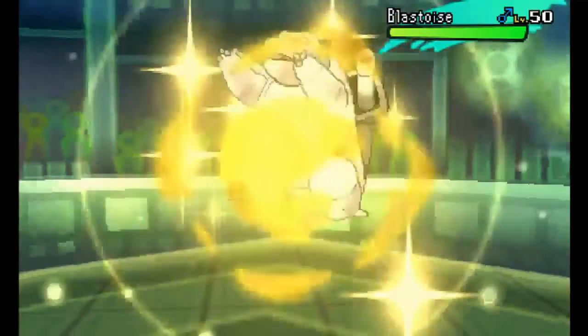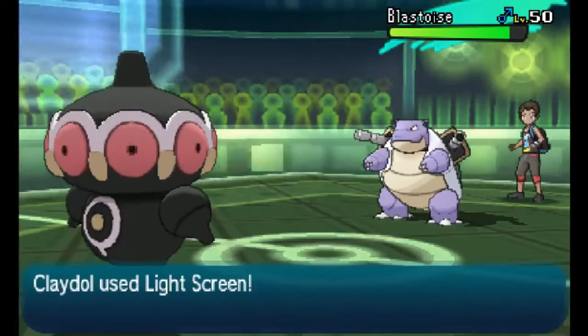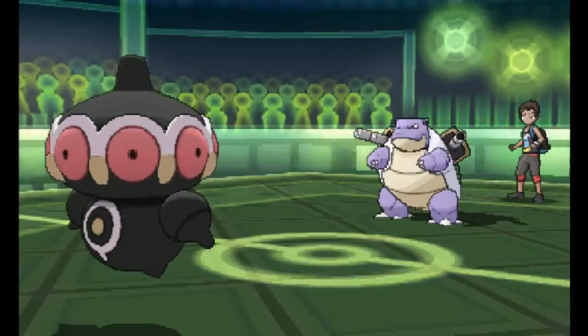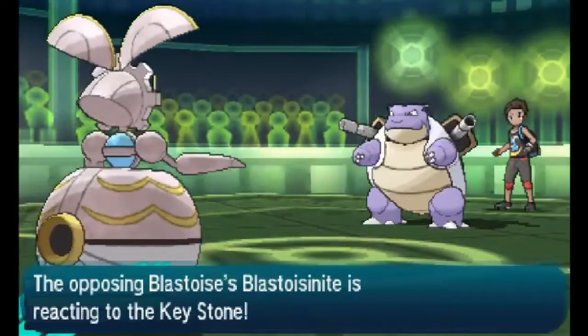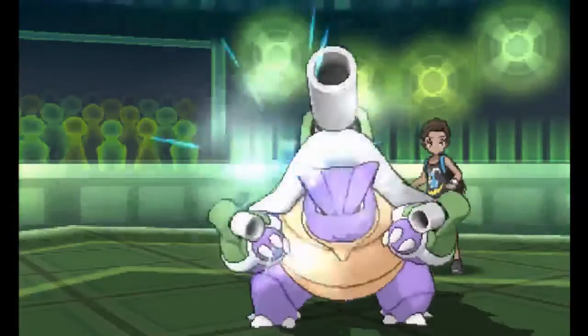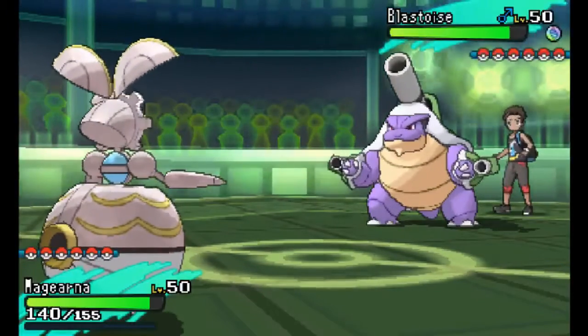He's going to switch out his Alakazam and bring in his Blastoise. I'm pretty sure this Blastoise is probably wanting to go for Rapid Spin or something, so here I'm just going to set up the Light Screen. That was mainly for the Alakazam, but since it's switched out, I'm still in a good position because most Blastoises are special attackers. I'm expecting the Rapid Spin first turn, so I'm going to go into Magearna just in case. He's going to Mega Evolve - Mega Blastoise has a really, really good special attack stat - but with Light Screen up it's not going to be doing that much. He ends up going for Ice Beam instead of Rapid Spin, so I'm guessing this is a full-on offensive Blastoise set.